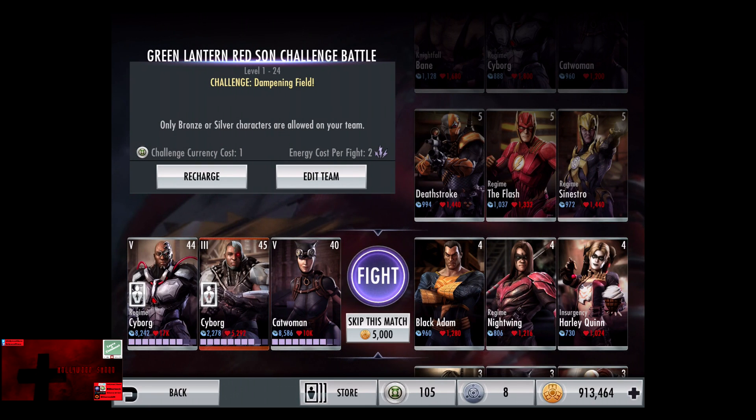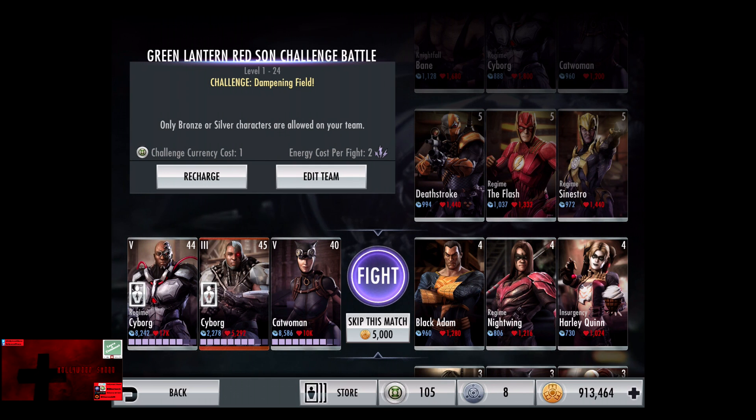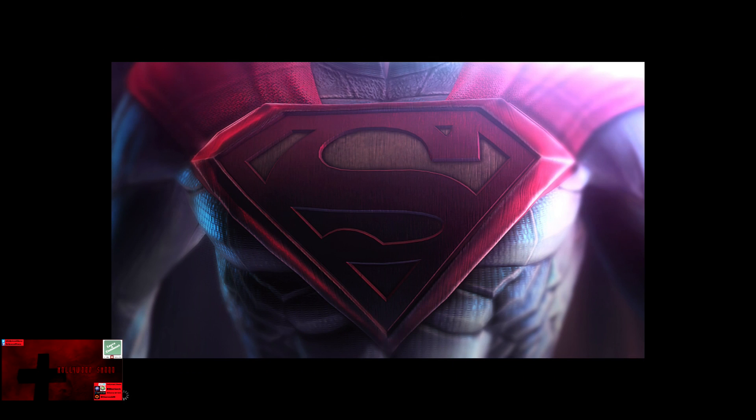In the fourth matchup we have Challenge Dampening Field, going up against Black Adam, Regime Nightwing, and Insurgency Harley Quinn. Cards gain a level of 4, skip the match, still 5,000 credits.